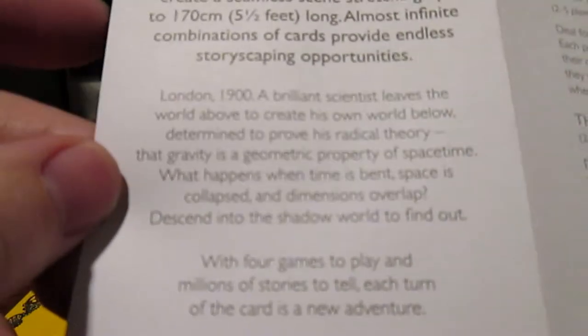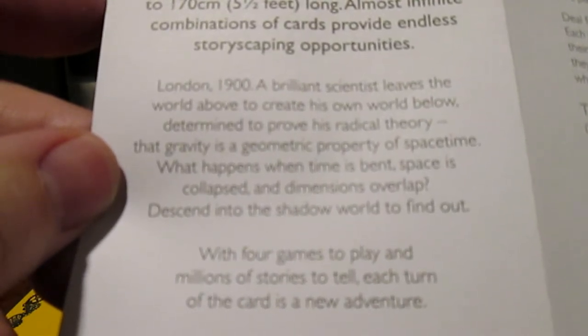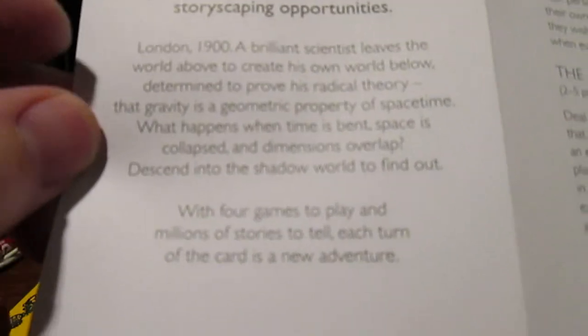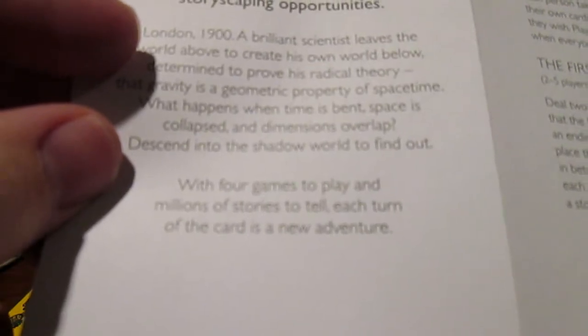It also provides a lore backdrop: 'London, 1900. A brilliant scientist leaves the world above to create his own world below, determined to prove his radical theory that gravity is a geometric property of space-time. What happens when time is bent, space is collapsed, and dimensions overlap? Descend into the shadow world to find out.' With four games to play and millions of stories to tell, each turn of the card is a new adventure.